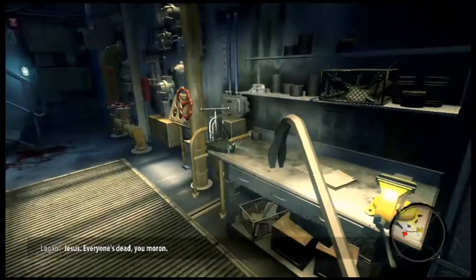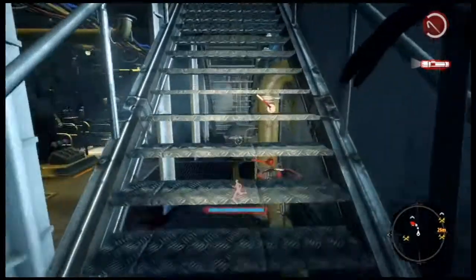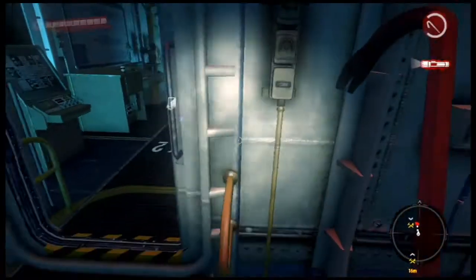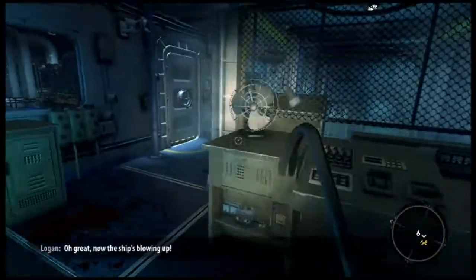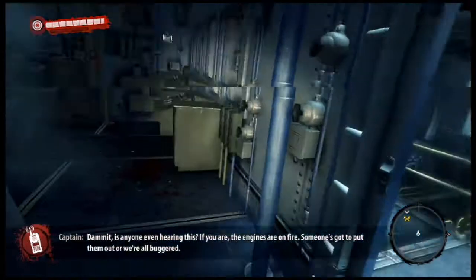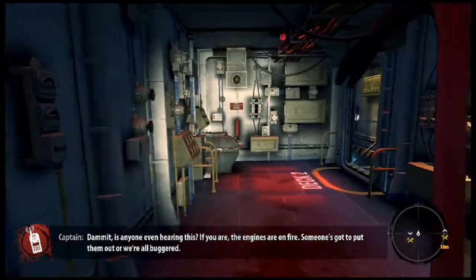Everyone's dead. The captain broadcasts a last order for anyone still alive to fall back to the bridge. The engines are on fire — the ship is going to sink. Someone shouts desperately that if someone doesn't put out those engines, they're all finished. A survivor resolves to put out the fire.